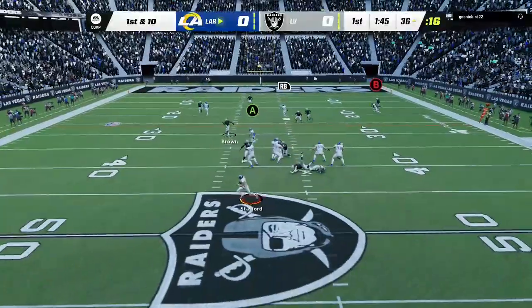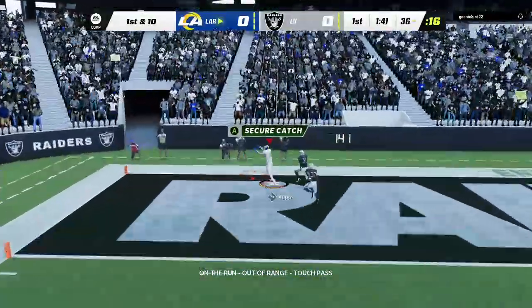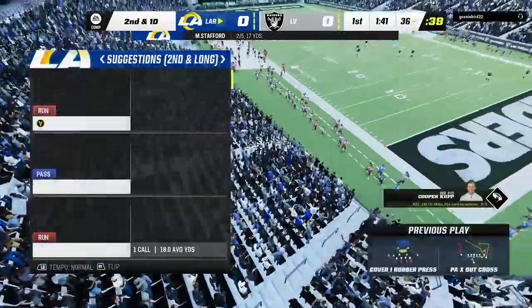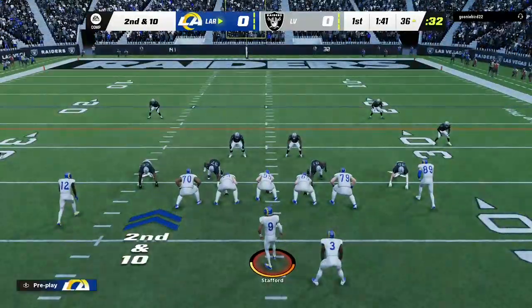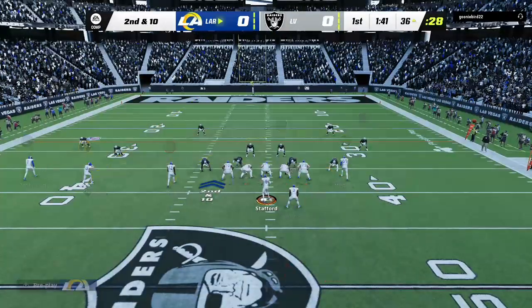Off of play action, here's Stafford out to his left. He's going to let this go — back of the end zone — and that is incomplete. This offense is trying to spread the field and utilize the outside third of the field, especially against man coverage. But that time the defense was up to the task, forcing the incompletion.